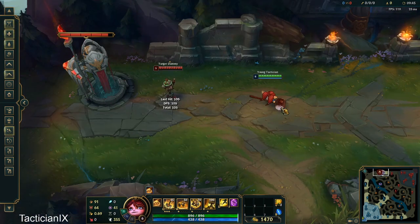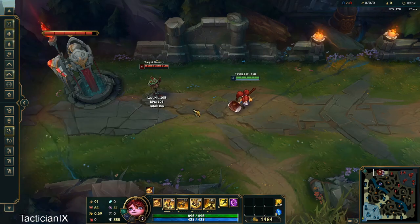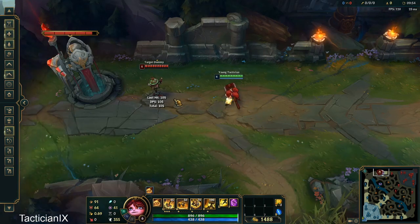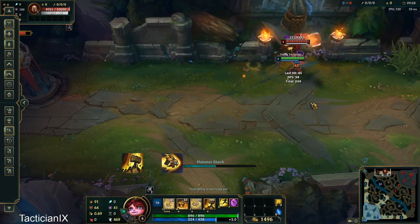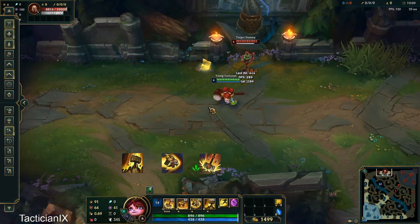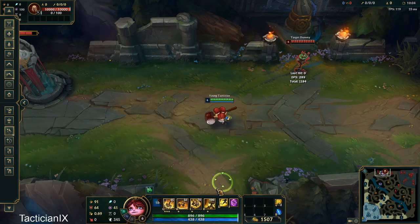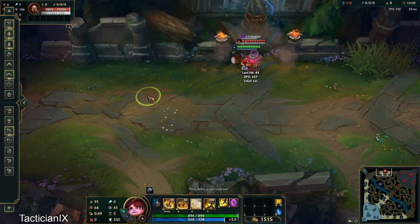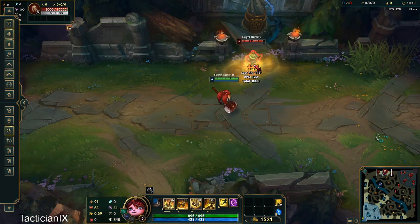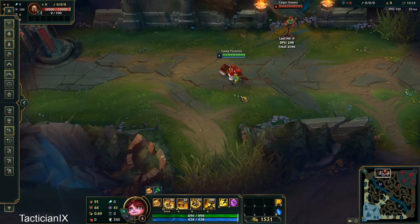Meaning that if you're positioned behind them, they will actually just come to you. This is useful for diving or just repositioning an enemy even in a teamfight environment. And that was the air slam combo. If you charge your ultimate longer you can send them flying further, or you could just flash onto them — it really depends on the circumstances. I'm now going to show you a few examples in game.